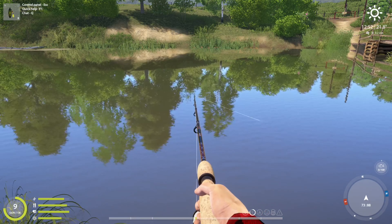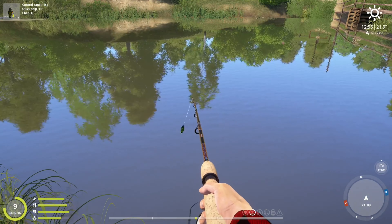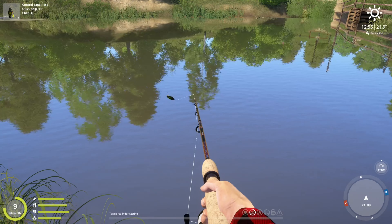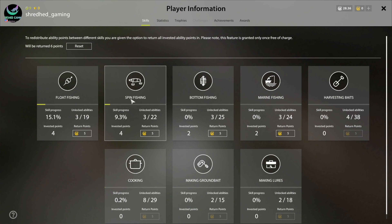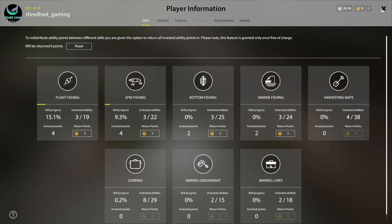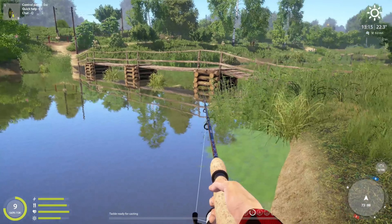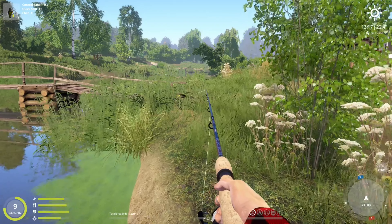There's so much you can do in here - float fish, bottom fish, fish with lures, top waters. There are techniques you have to learn like jigging, and boats where you can troll with pole holders. I cannot wait to get that far in the game. But it's going to take a very long time - with over 8 hours played, float fishing is at 15.1% and spin fishing at 9.3%. I can't even fish with anything other than spinner baits right now. You have to unlock jigging, casting rod, baitcaster, wobbler, three-way rig, drop shots, Texas rig, wacky rig, jerk bait. To use a jerk bait, you have to develop the skill to 90%.